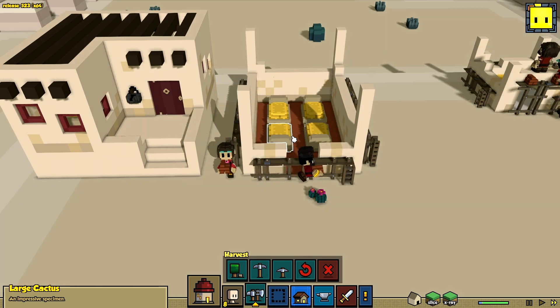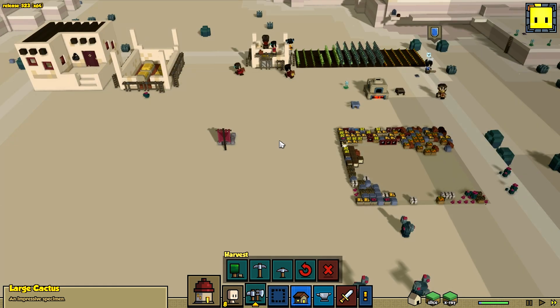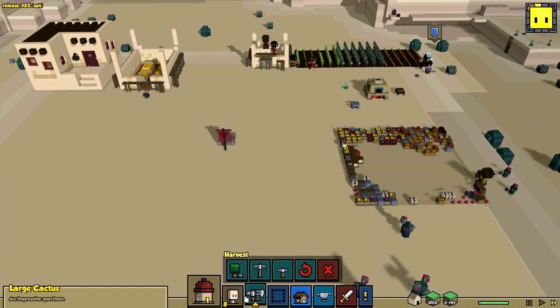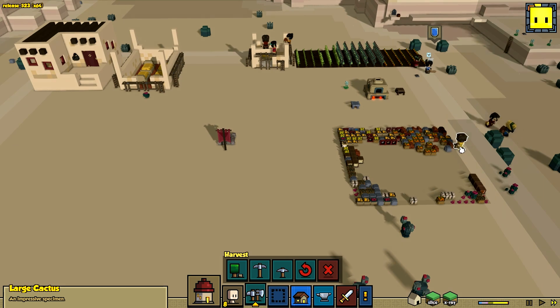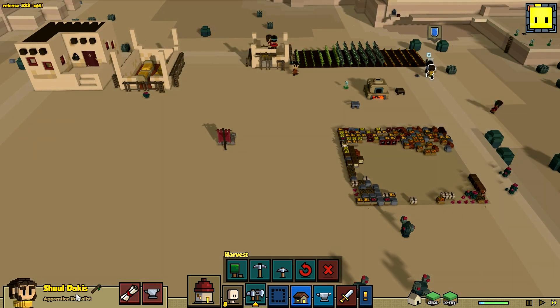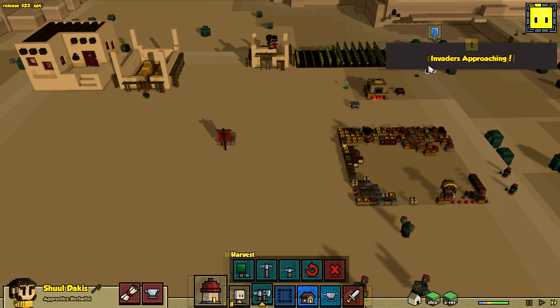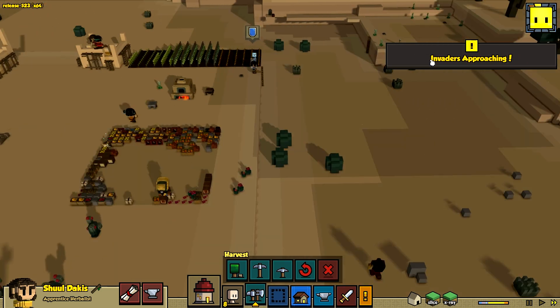This is our dormitory, which is the next building to go up - it's got four beds in it. I've also learnt a little bit more about how the Herbalist works. This new class, the Herbalist, that we allocated last time - which I think is Shul Dukis - whenever your NPCs get hurt, there's a much longer delay now.